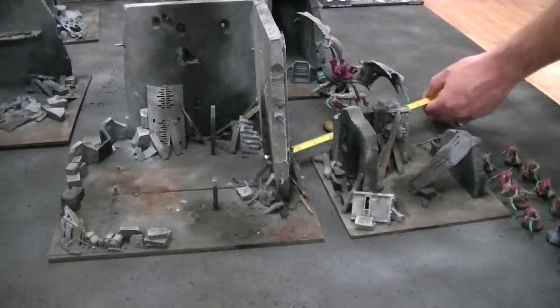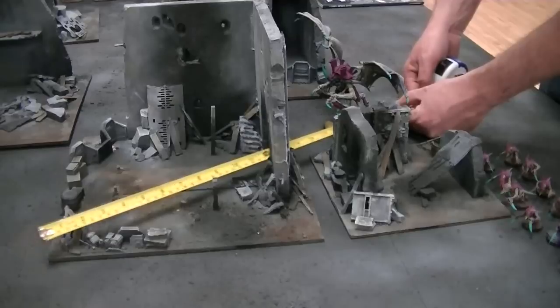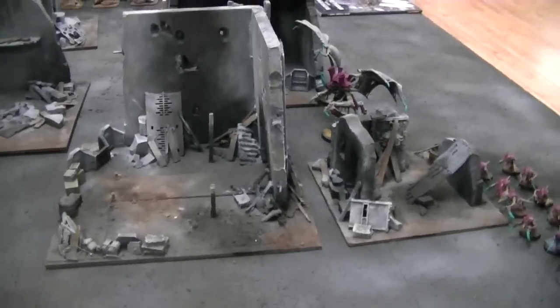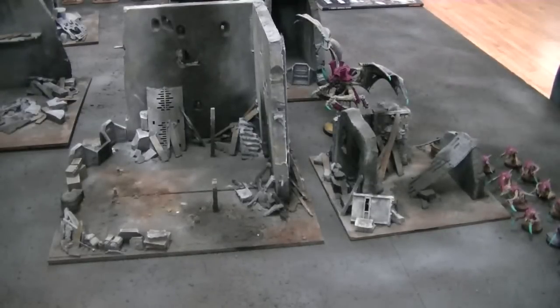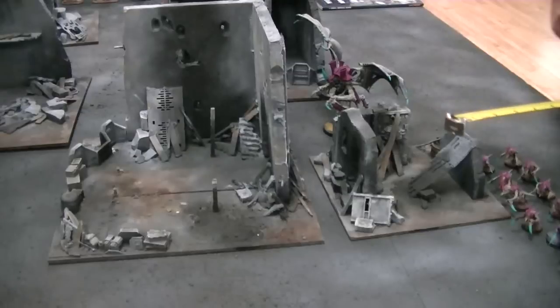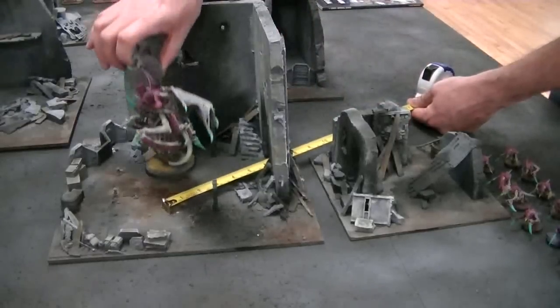If I measure through here that I move 12 and my charge can potentially be 12, that means my maximum is 22 inches, and I'm at 20 inches here — plus I'd have to go through difficult terrain. A monstrous creature has the move through cover special rule, which means that it ignores dangerous terrain tests. So the question is, do I really want to take a chance with my Hive Tyrant? And the answer is yes. I'm going to force their hand and just move 12 inches, coming in through this door.